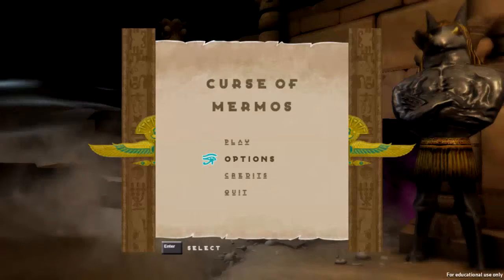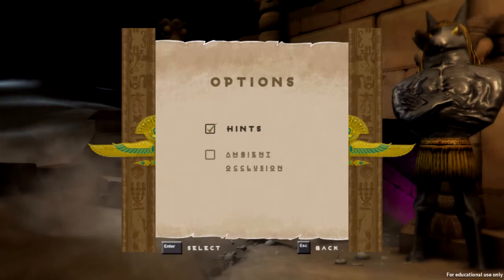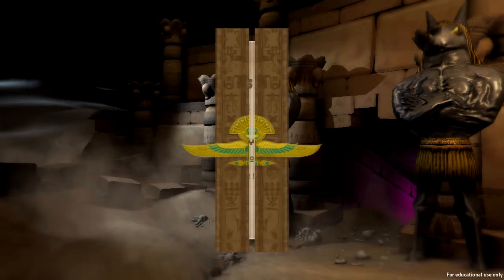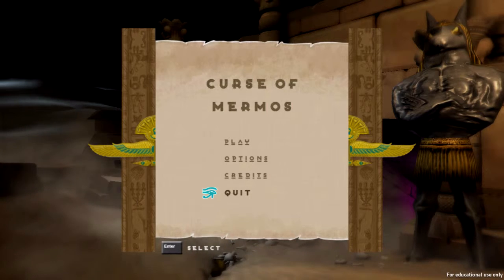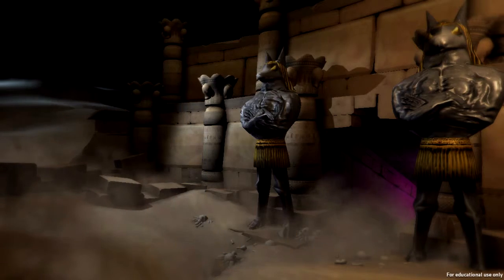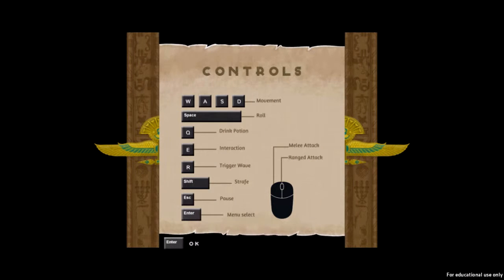You can take a look at the options menu — there's really nothing there. You'll also note that this is for educational use only. Not sure what that means exactly. This might be some kids' game of some sort, but we'll see. So these are the keyboard controls, but there's also controller support, which they actually suggest you use.